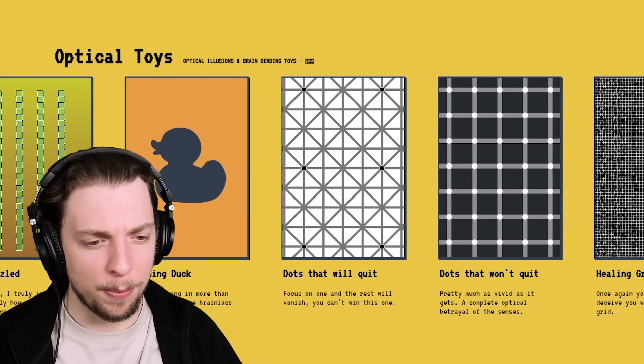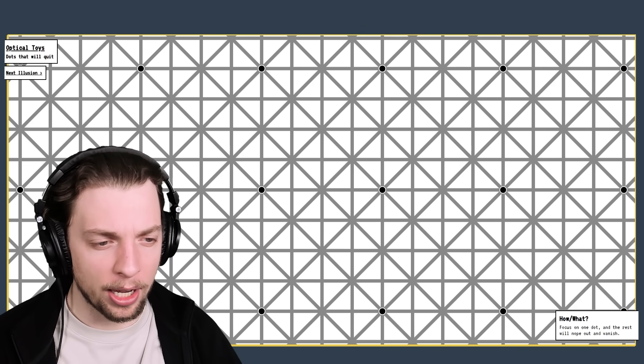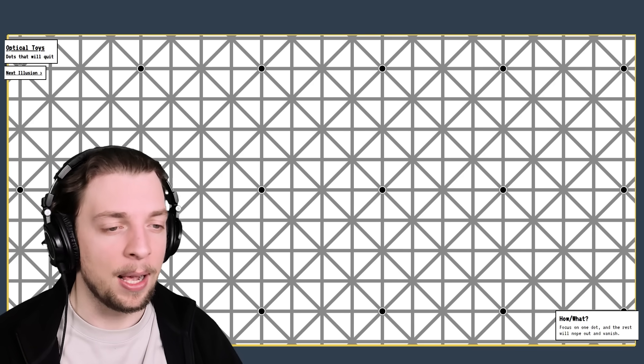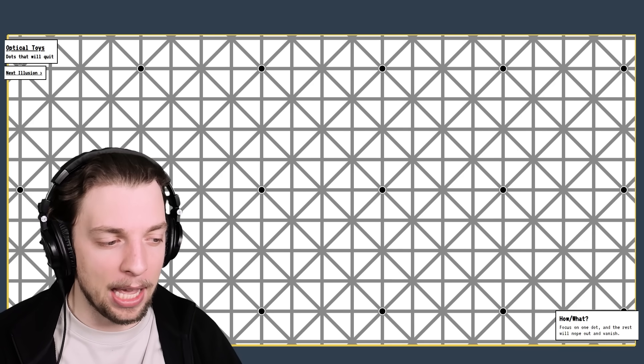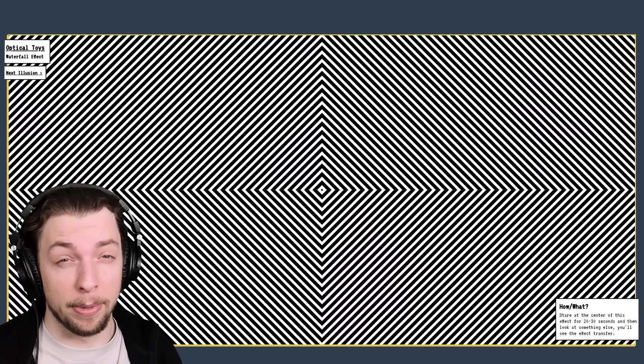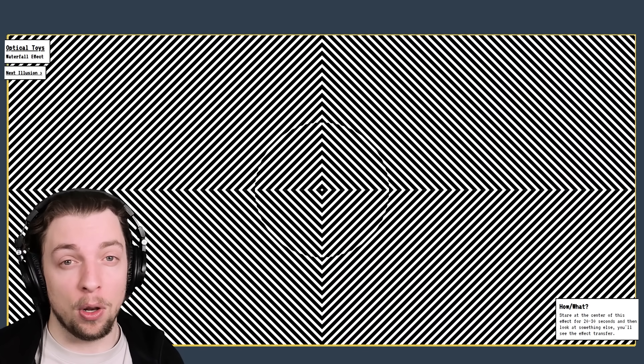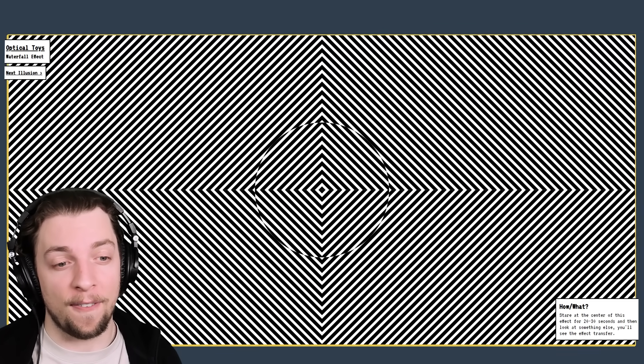This website also has a bunch of other optical illusions like this one which has a bunch of dots. If you look at any of the specific dots, the other dots disappear. I don't know why. All right this one really messes with your head. Stare into the middle of it for about 20 to 30 seconds and then if you look at something else you'll see the effect transfer.